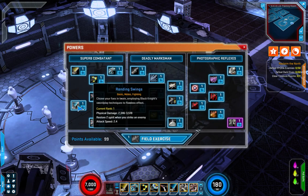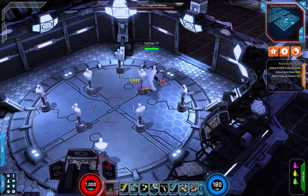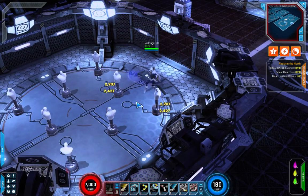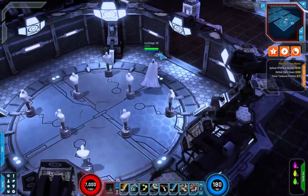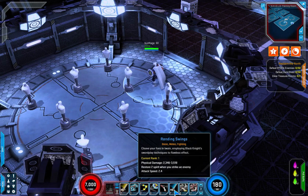Next up we've got Rending Swings — cleave your foes employing Black Knight's swordplay techniques. It's going to restore some extra spirit when you strike an enemy. The AoE on that is very large — standing way back and still hitting multiple targets. It's a basic attack with a very high frontal AoE cone range. Pretty cool.